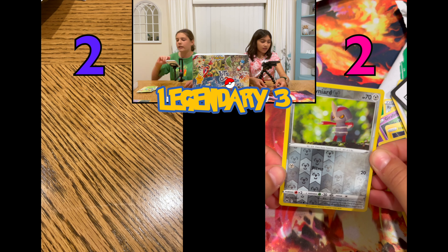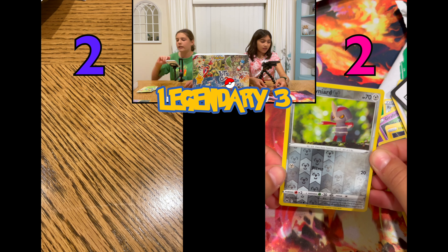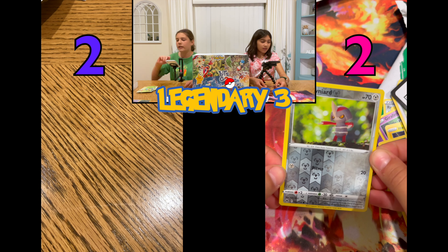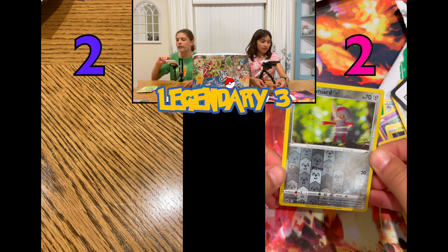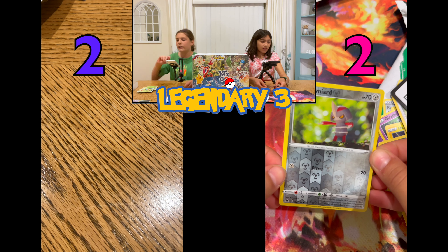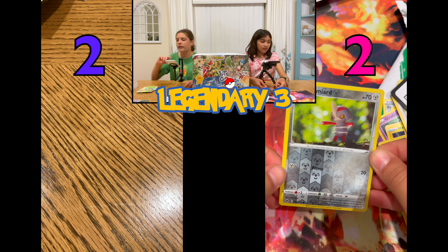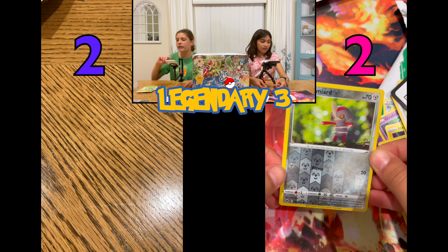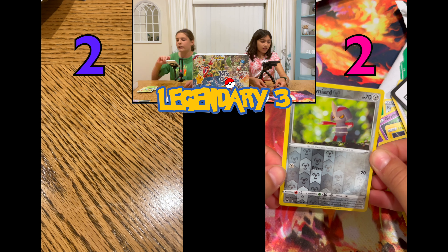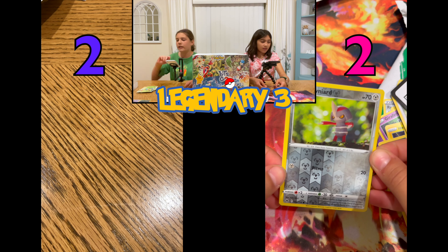Okay, I got it. Oh, we got the same exact one — twinsies! Ultra Ball, electric energy, Wailmer, Wailfish, Galarian Mr. Rime, Chatot, radiant Charjabug, and an Absol holo. Point — yep, you got it.